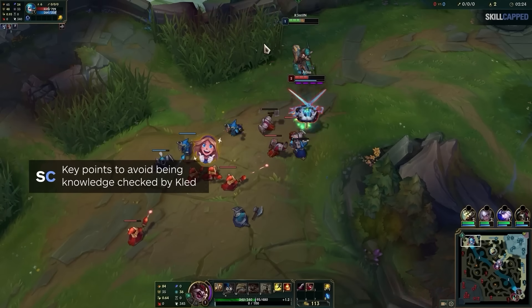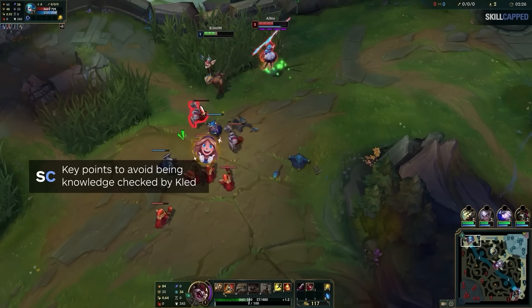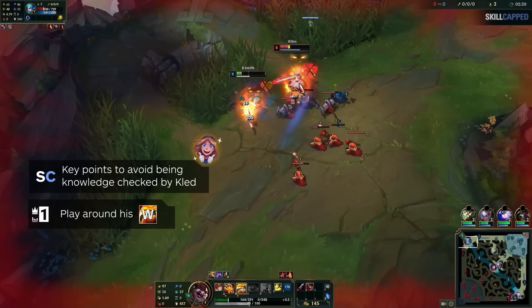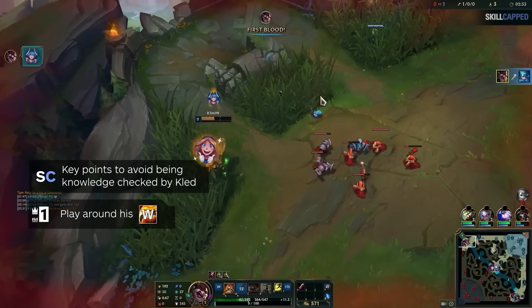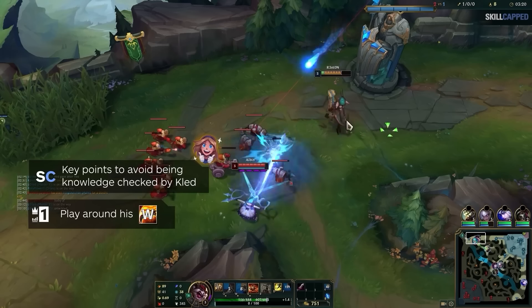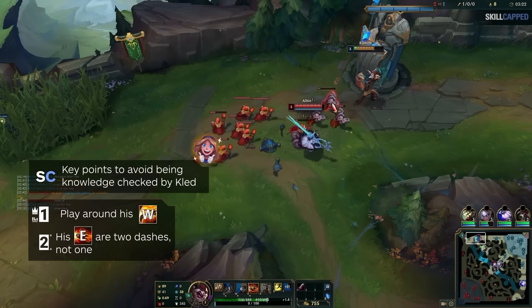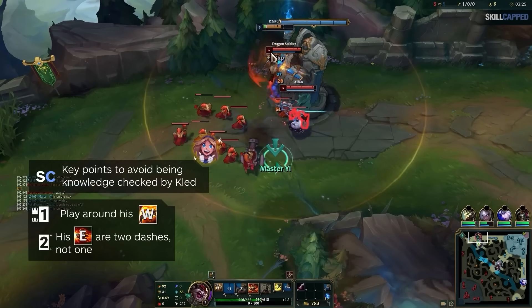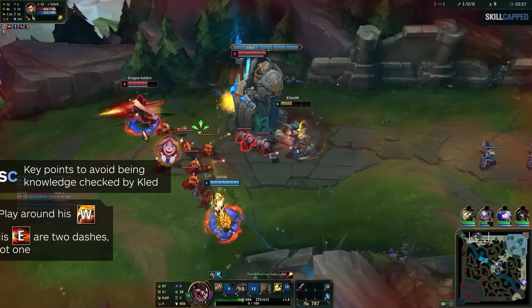The key points to avoid being knowledge checked by Kled: when he's about to dismount, make sure you know if his W is up. If it's not, you can kill him. If it is, you have to know how much damage you can do, as you'll have to burst him very quickly before he remounts. And second, Kled can only use the second part of his E if he lands the first one — you should save mobility for after he uses one of the dashes.